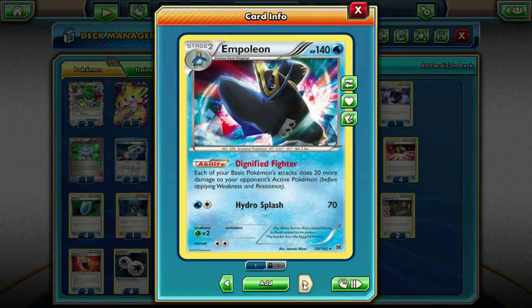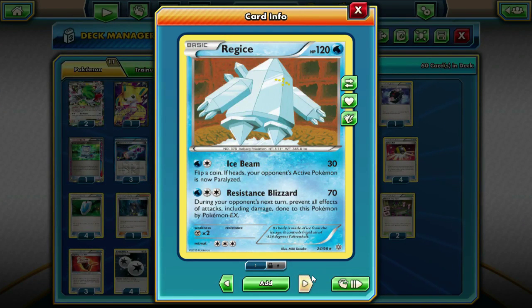We do run two Empoleon with Dignified Fighter, just to do the extra 20 damage for Seismitoad and Regice, because we do run Regice, and it just makes them hit harder, which a lot of people don't like to see. So we run two Empoleon. Then we're running three Regice with Resistance Blizzard, which is an absolute monster of an attack in certain matchups, and it can just absolutely wall your opponent at some times.